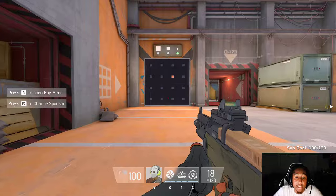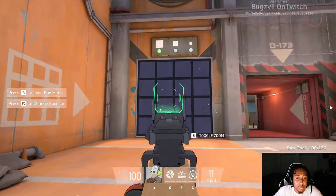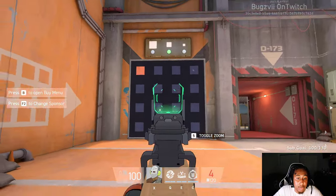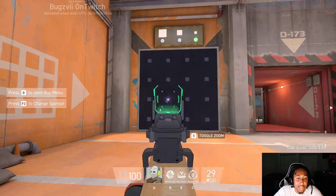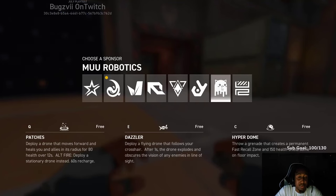Next, right here we have pullbacks — we literally just have a little pullback system to practice aiming. As you can see there are different sizes, so you can make them smaller and keep at it to get your aim up. No more having to use KovaaK's or AimLabs — it's built right into the game.